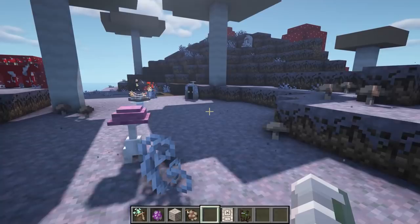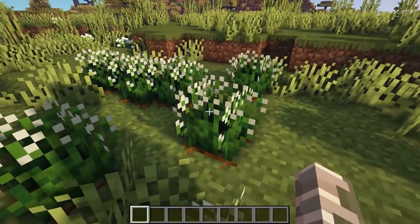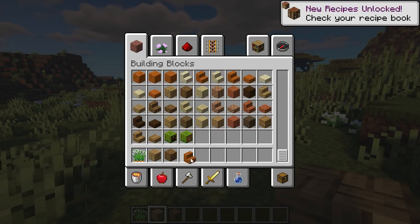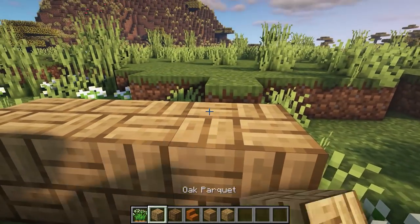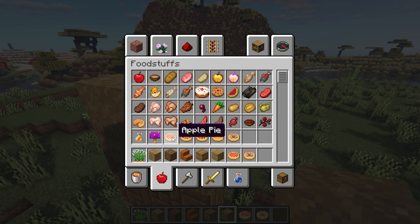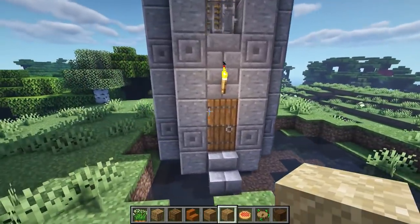This next Minecraft mod is called Enhanced Vanilla and it does just that — it enhances the vanilla game. There seems to be a new plant here which would be wild carrots. It adds some new types of blocks — perkwets (I know I'm saying that wrong), thatch, tumbog — new building materials that are very vanilla-themed. It adds some new pies: chorus pie, carrot pie, berry pie, beetroot pie, and apple pie. In the swamp it adds mud which you can create mud bricks with.